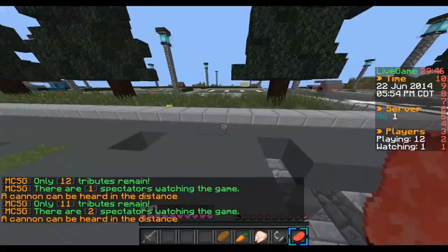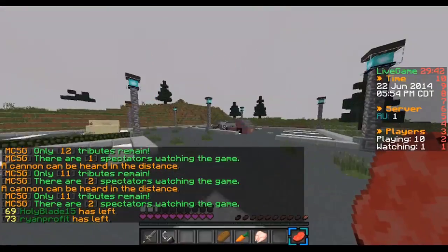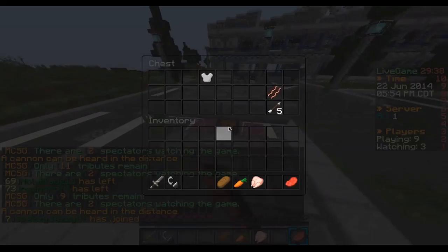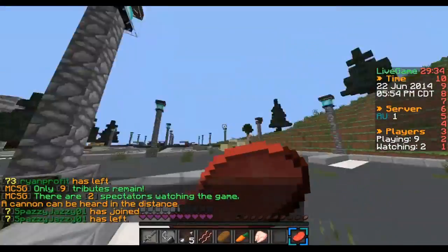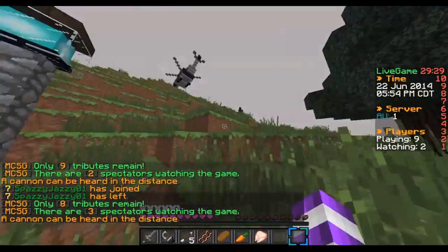GG, 10 hearts. I can't get this. So this pink car has got a chest in it and it is a tier two. Basically you just need iron boots and some good helmet. Then we go up to here.